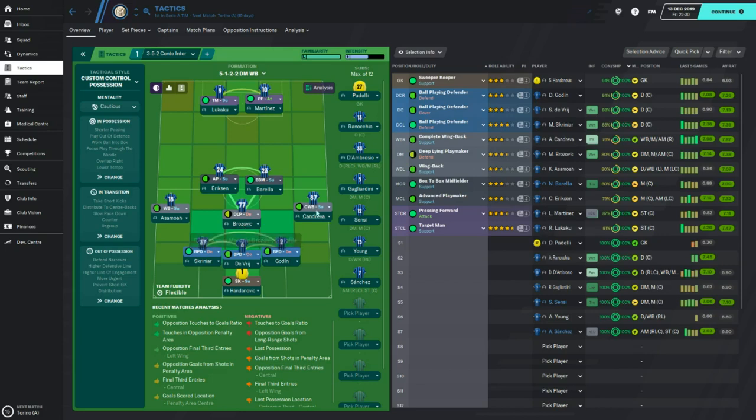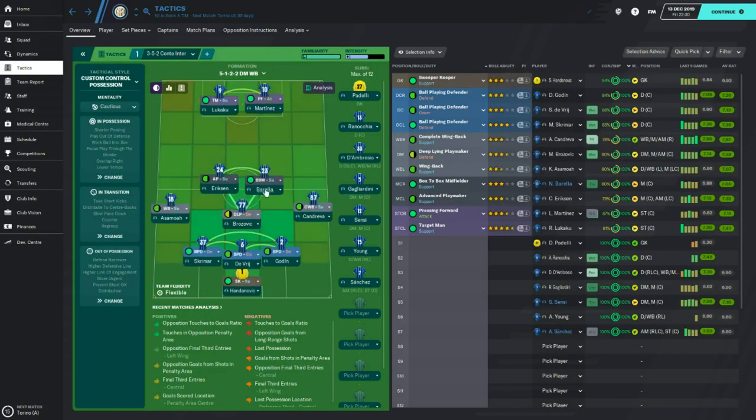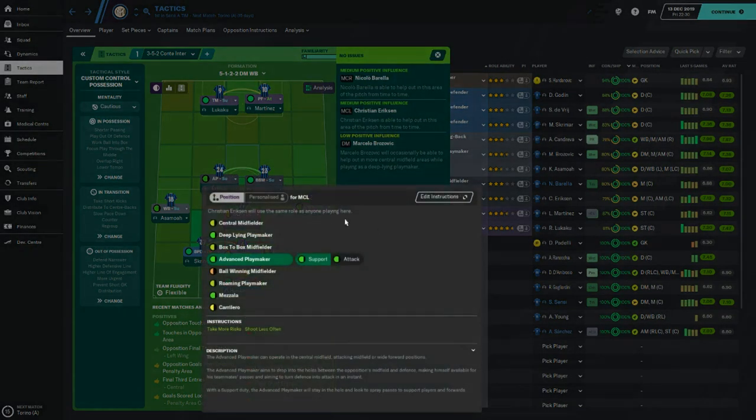Asamoah bombing down the wing has been very good. Borrella is one I'm really interested in using — I've heard good things about him in this FM, and his current ability and potential for this level is very good. I wasn't disappointed at all using him; stats-wise and in the highlights he's been brilliant. The instructions on him from the very start are get further forward and run wide with ball — because those wing-backs need support, and it's about overloading the sides of the box. So Borrella goes up to support Martínez and Condreva when attacking.